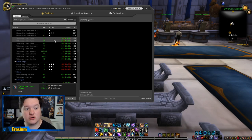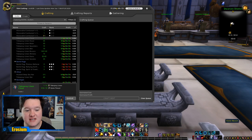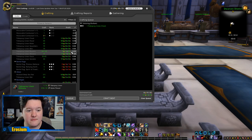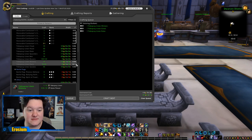Tidespray Linen Cloak is looking pretty good here and it's quite profitable. It is worth noting that if an item is under 0.05 sell rate, it can still sell but it takes a lot longer, and you need to take into account the time and cost of repeatedly posting on the auction house. Tidespray Linen Cloak shows 167 gold profit — I'm going to queue one of those. Some items here are 0.04 but I'm feeling lucky, so we're going to queue those up as well.